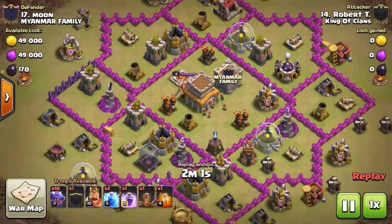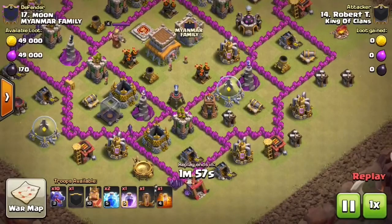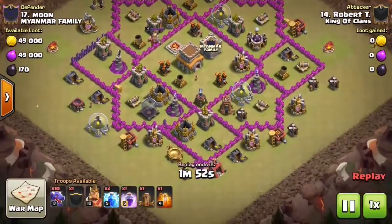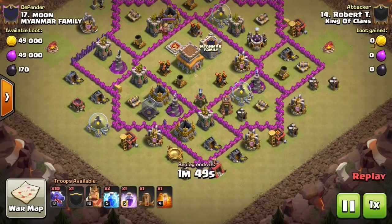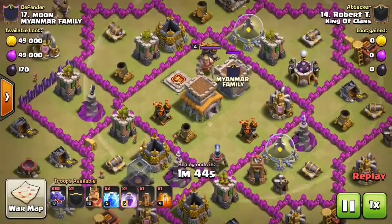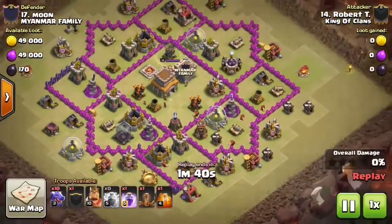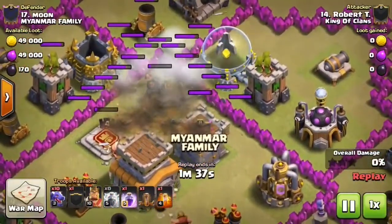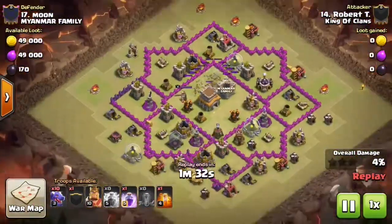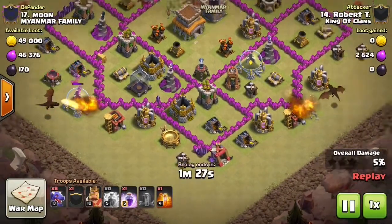I'm pulling up number 17 first. If you really think about it, this one is maybe not as anti-three-star with air, but we're going to walk through this anyway. I'm just examining it - I know there's a clan castle - and basically what I'm going to do is zap-quake the air defense, get that down, get it on the town hall to soften that up and get rid of some of the hit points.